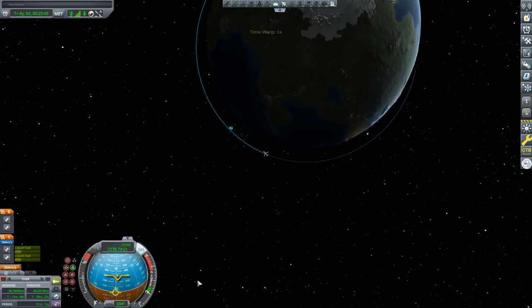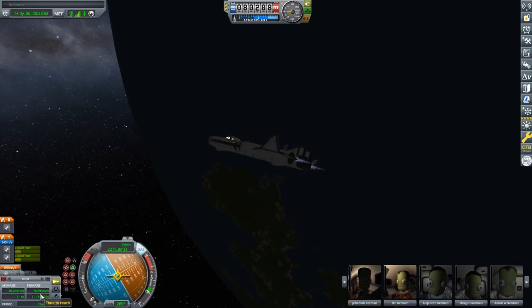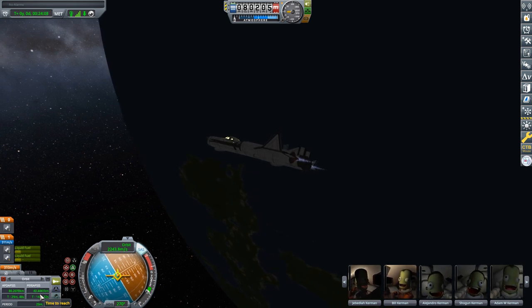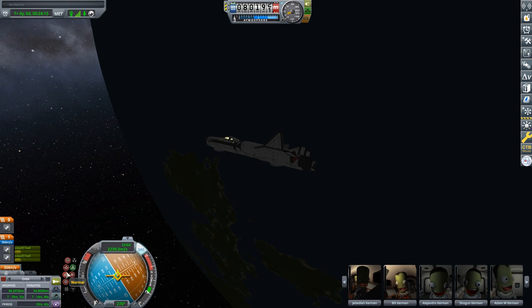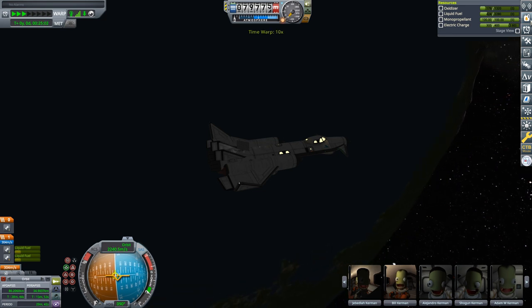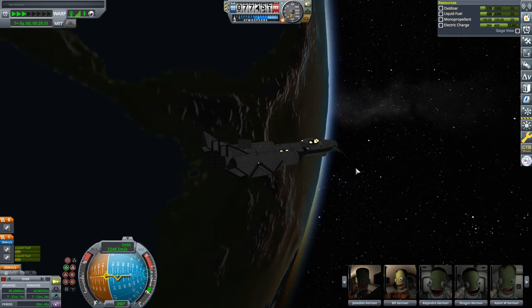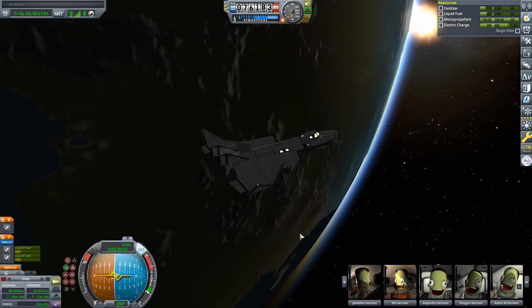I'm going to lock this onto the retrograde vector and then burn until our periapsis is at 35 kilometers. That's definitely close enough. We'll then lock this onto the prograde vector and get some solar exposure on these panels before we descend, because you want as much electric charge as you can when you come down - you will be needing those reaction wheels and they consume electricity.